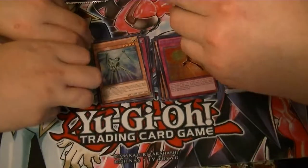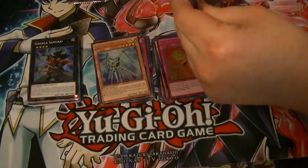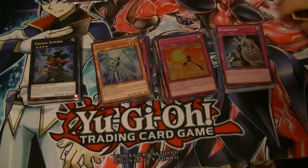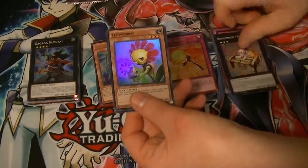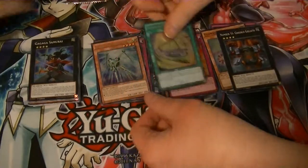Dang it! Come on! Legendary Magician of Dark — or at least one more Legendary Dragon of White. Ghost Trick Breaker, Hum Humming, Flower Bot, Number 55, and Pendulum Impenetrable.